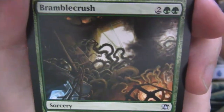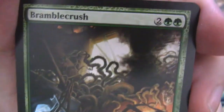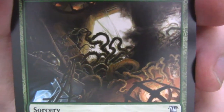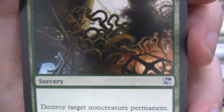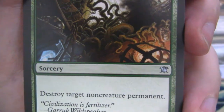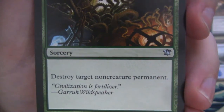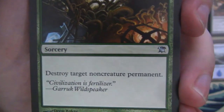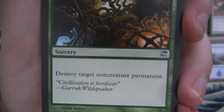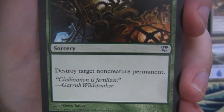Our last uncommon here is Bramble Crush. Lots of green roots basically reclaiming things in this set. You've got the Grave Bramble which is a 3-4 that has protection from zombies, and then you've got this one — Bramble Crush — which is destroy target non-creature permanent. So it lets you blow up artifacts and lands, because it's non-creature permanent. It says 'Civilization is Fertilizer.' Garruk, Wildspeaker.